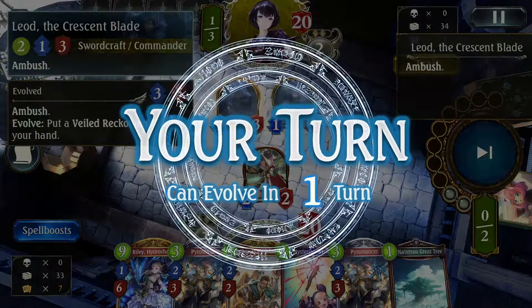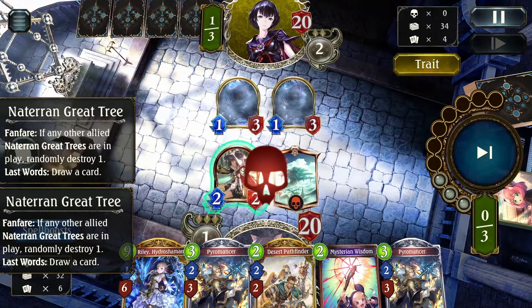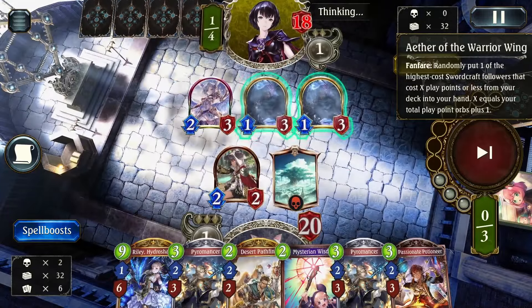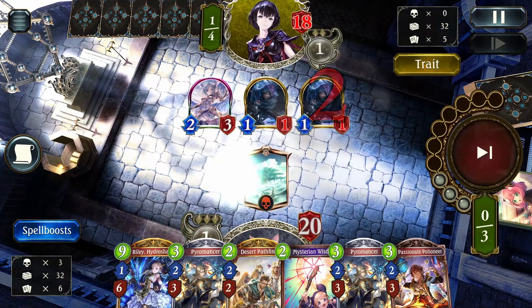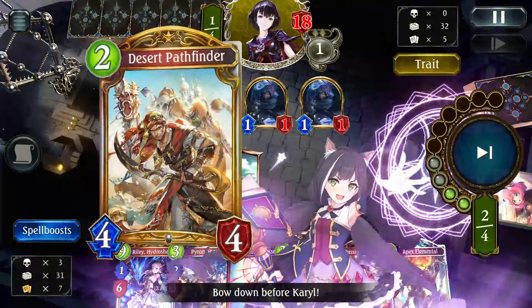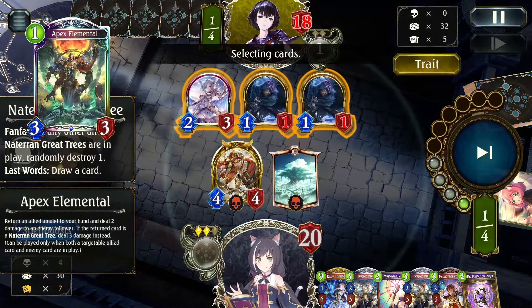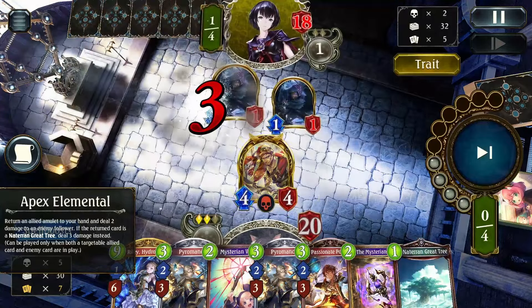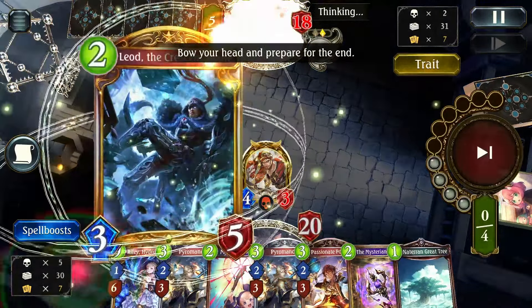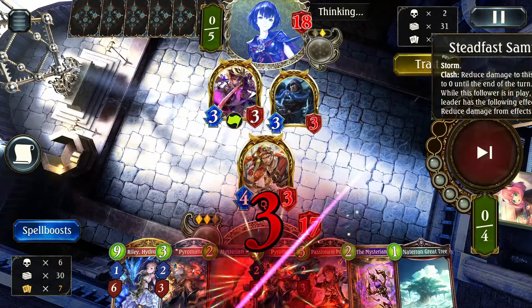Second Liod — we don't know if this is Ambush or Evolve Sword. Ambush will probably be quite annoying because we have Pyromancer as a way to clear, but hopefully we'll do that before the Liods get really big. We hit face and just play trees. There's the Aether, so this is going to be Evolve Sword. We go ahead and trade their Liods off. Here we play Desert Pathfinder, leaving one Liod alive — saving Pyromancer for next turn is probably better. We use Apex Elemental to clear the Aether, then trade the Desert Pathfinder in so that when he dies, he'll summon a tree.